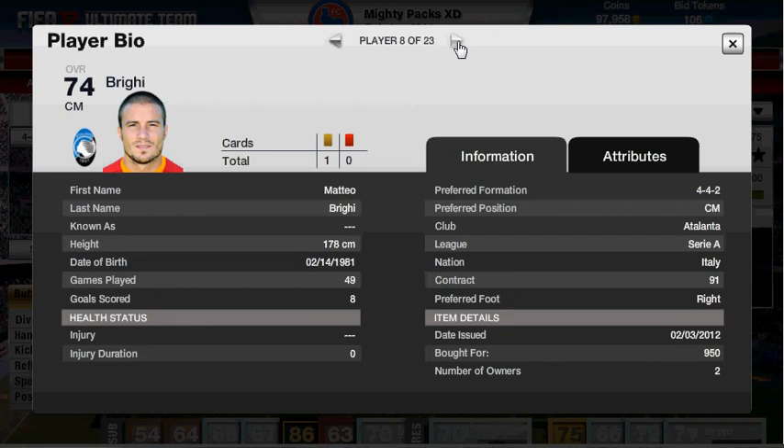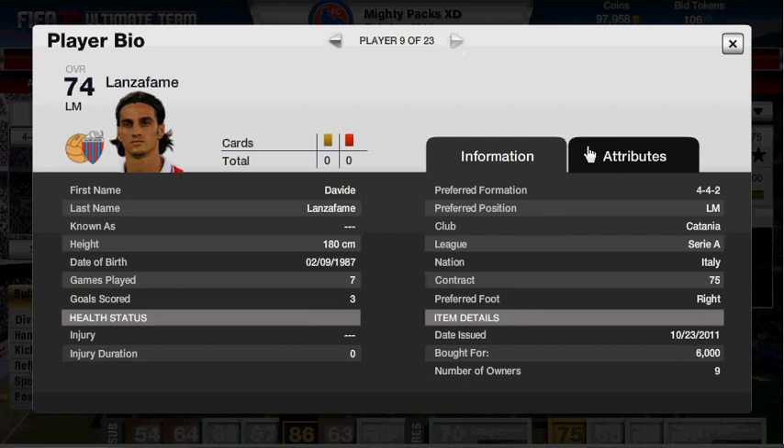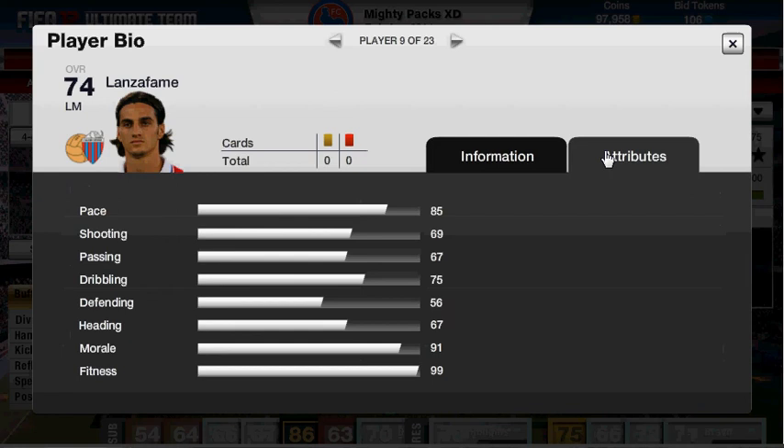Onto the left mid, we've got Lanzafame. A bit expensive, but he was the only one on the market, and 3 goals in 7 games is pretty good for a left mid. I did have the one that plays for Juventus — he's got 79 pace, I bought him for 6k, but he is actually a left wing, so that's about 1.2k to transfer him and then the 4-4-2 card's about 5k, so I thought that was a pretty good bargain. Lanzafame performs pretty well — 85 pace, 67 passing, 75 dribbling, 2 or 3 star skills, 56 defending, and 67 heading.